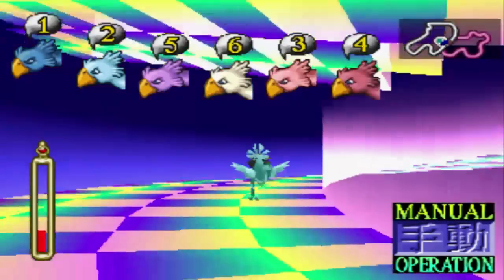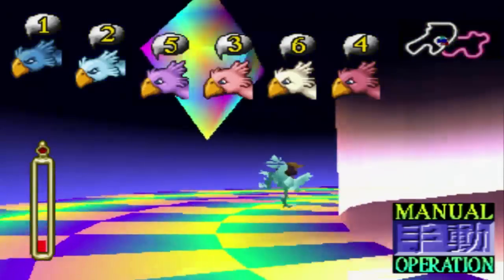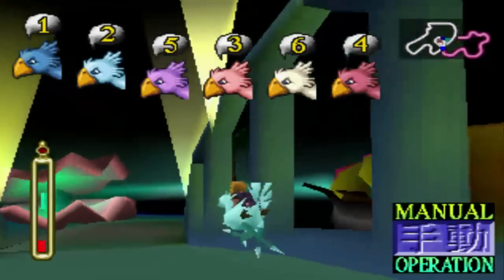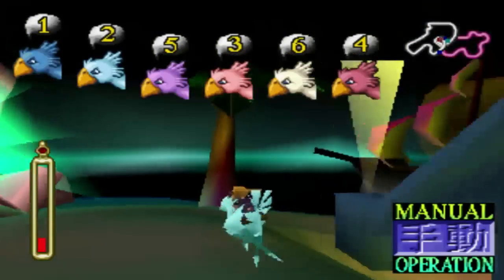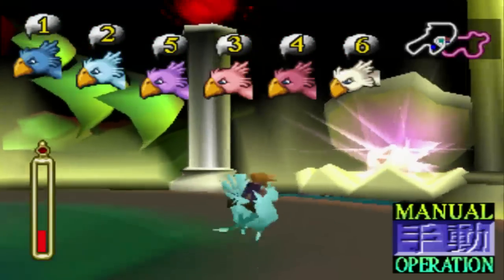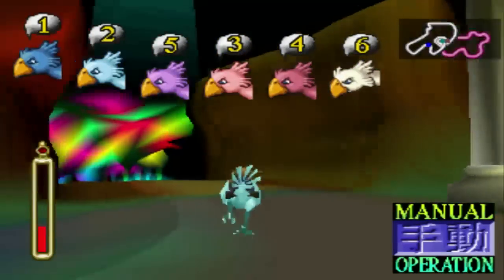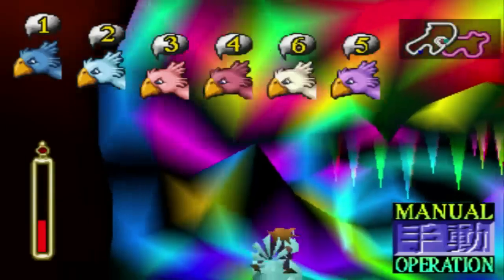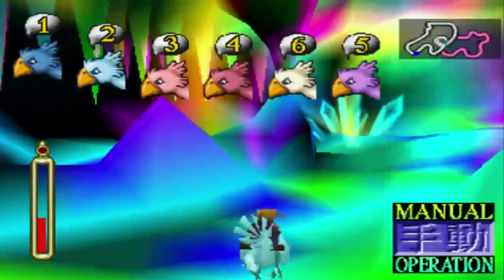What rank a Chocobo is in Chocobo Racing determines how good it is as a breeder. There are four ranks: C, B, A, and S. Feeding a Chocobo greens will raise its stats. Additionally, when you breed Chocobos with good stats, their offspring will have a combination of even better stats. This means, through dedicated breeding, you can eventually max all of your Chocobo stats, although this is hardly necessary to get an edge on your competition.